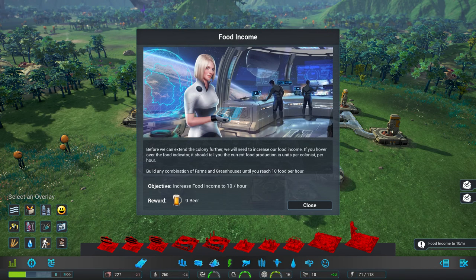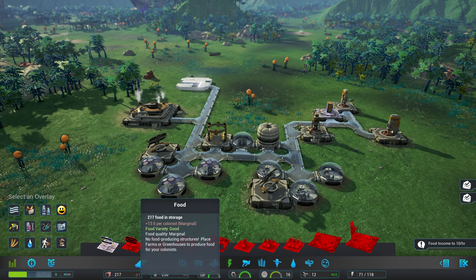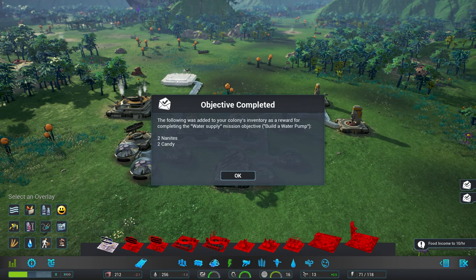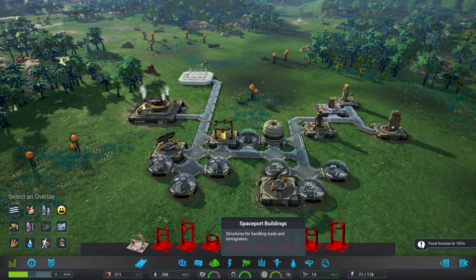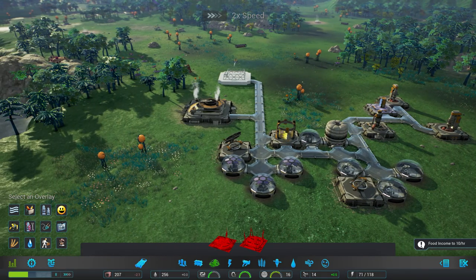The mission says the colony could benefit from higher food output. Before extending further we need to increase food income. If you hover over the food indicator it shows current food production in units per colonist per hour — build any combination of farms and greenhouses until you reach 10 food per hour. We get 13.5 per colonist per hour — I think we're already there. We finished two quests: water supply gave two nanites and two candy, solar panel gave two nanites and two corn.